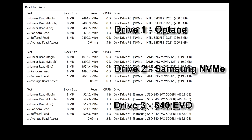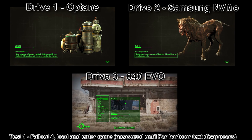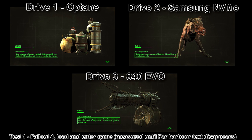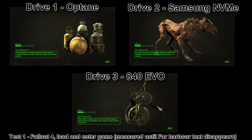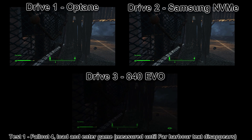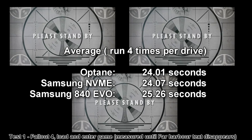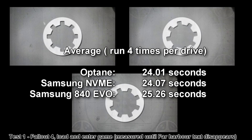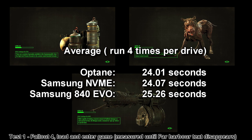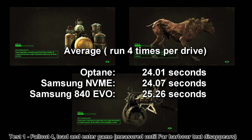By repeating the test, hopefully I'm ironing out most of the issues, or at least capturing an average. The first test is simply loading into Fallout 4, going to the menu and jumping into game. I'm measuring this frame perfect — that's why I recorded it. This isn't a guess; I can get this down to the nearest one-hundredth of a second. As you can see, the Octane wins. Just. The old NVMe drive I have from Samsung comes in a very close second, and the 840 EVO, which is also my boot drive and my Windows swap file drive, coming in not far behind either.